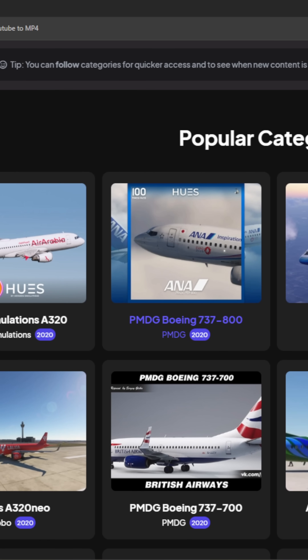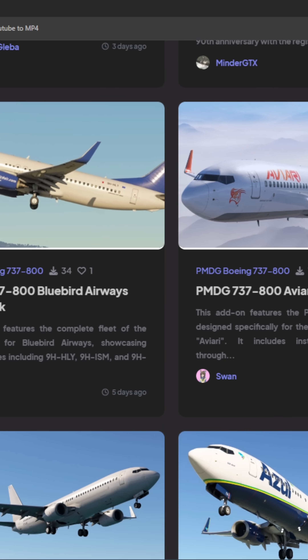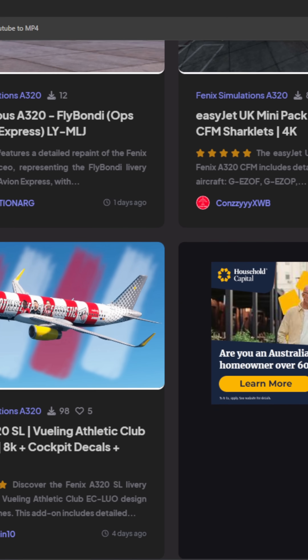Liveries. FlightSim.to hosts a crazy amount of free liveries to give your flight more context and just extra realism.